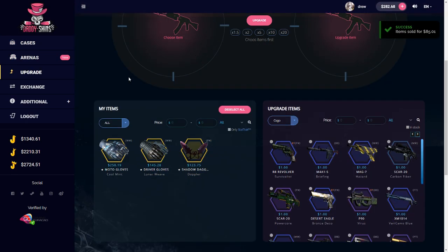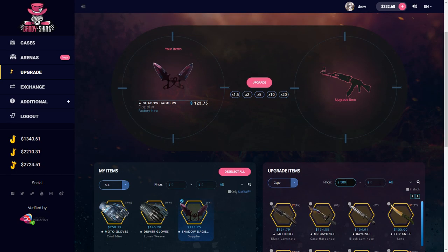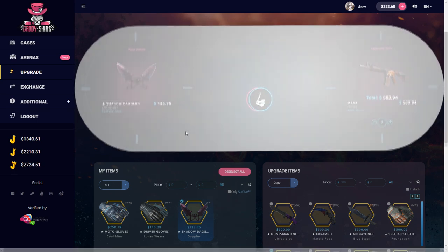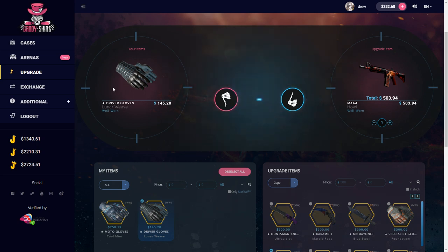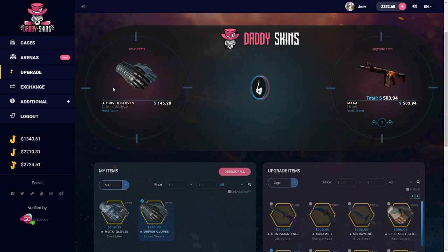Let's go to the upgrader. Let's take this and go for 500. We'll go for the Howl — 22% chance. Nope, missed it. Now let's do the Gloves — 25% chance. We missed that again, oh my god.